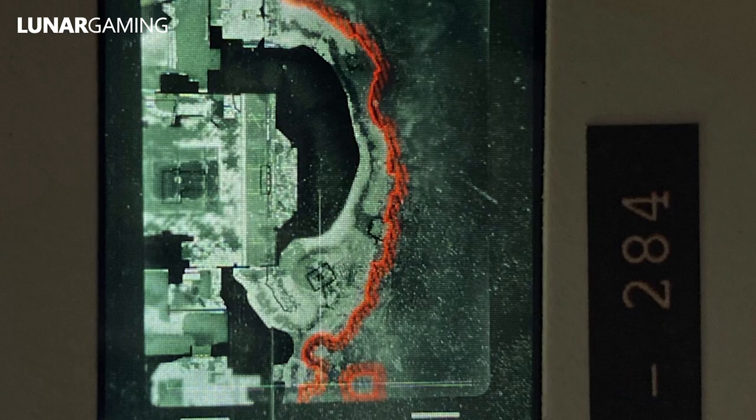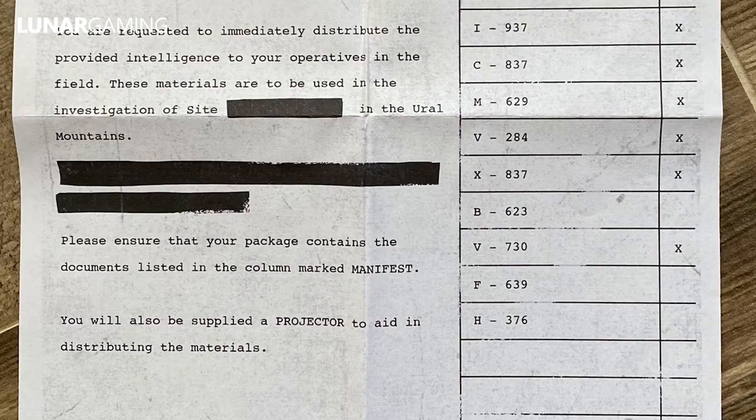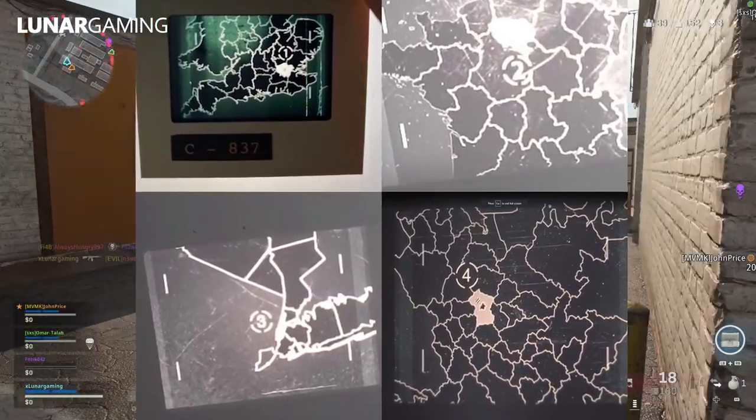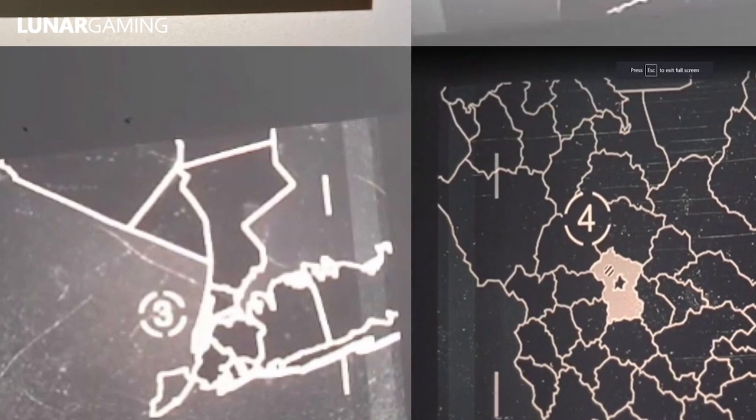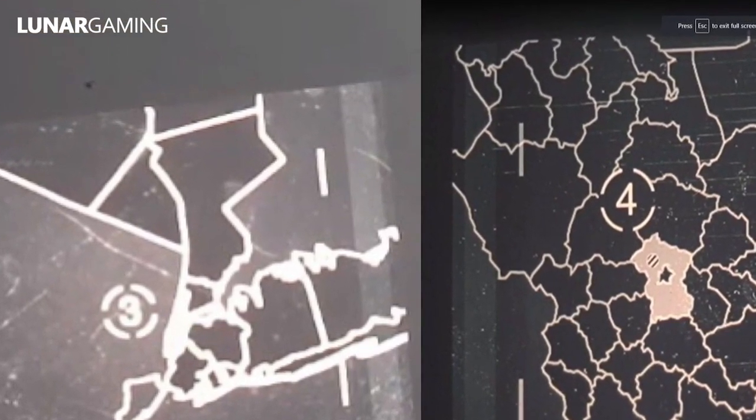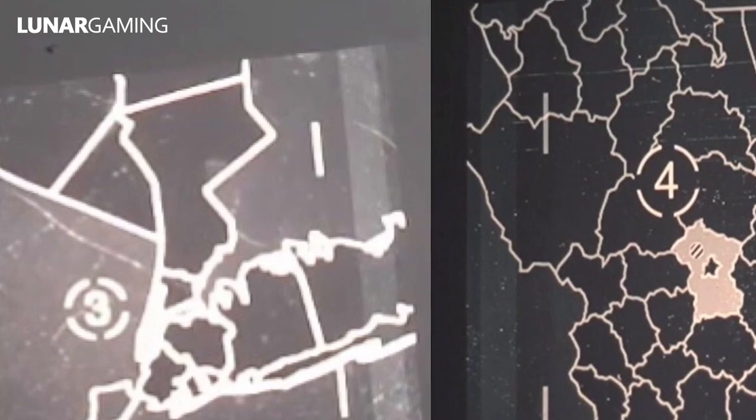These are the slides, and you can see the numbers and letters on them. The letters point to the Urals, which is in Russia, and that corresponds to the teaser as well. The slides show areas around the world: one is in London, New York, Paris and Russia, and the other locations probably correspond with other maps in Call of Duty 2020.